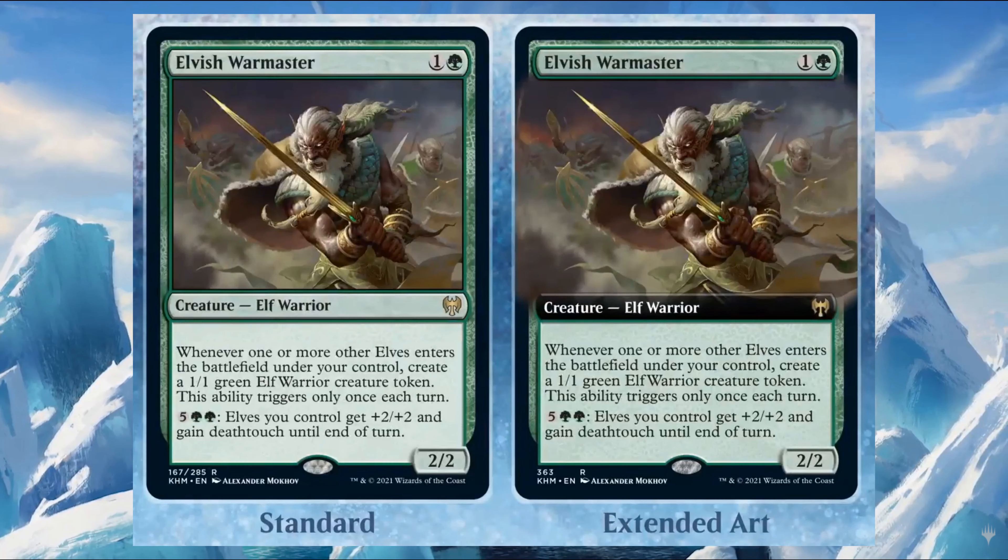Elvish Warmaster costs one and one green — it's a 2/2 Elf Warrior. Whenever one or more other Elves enter the battlefield under your control, create a 1/1 green Elf Warrior creature token. This ability triggers only once each turn. For five and two green, Elves you control get plus two plus two and gain deathtouch until end of turn.